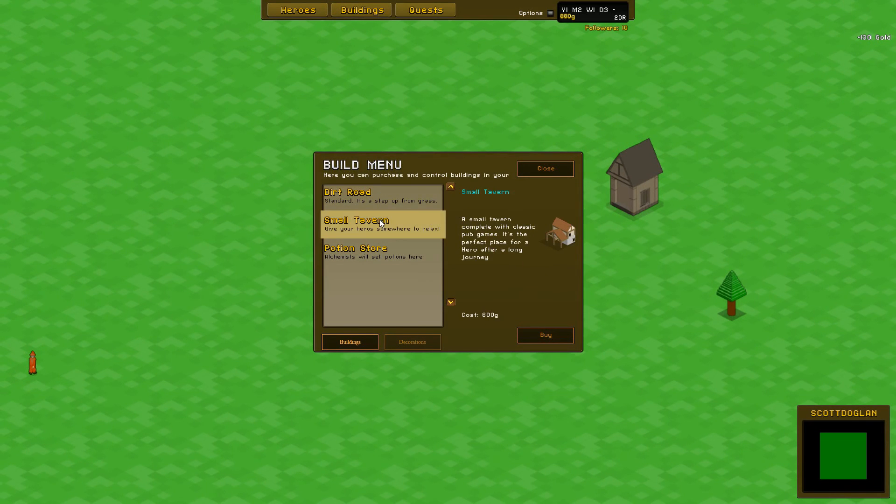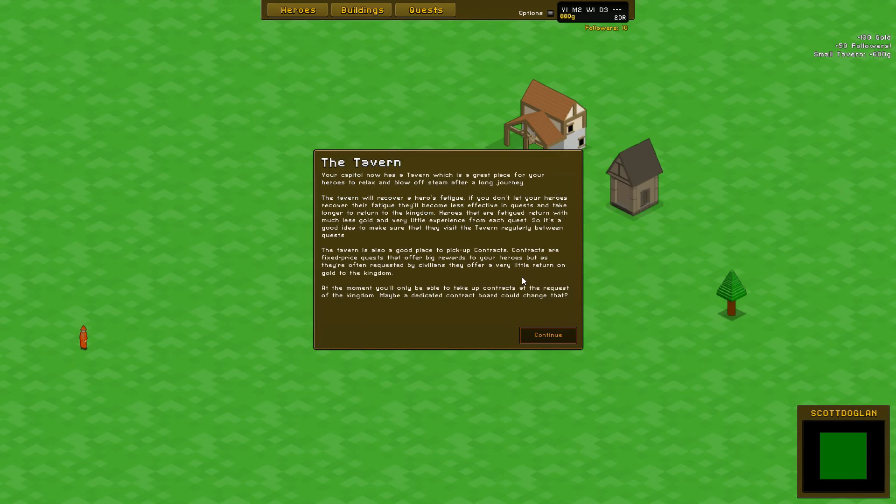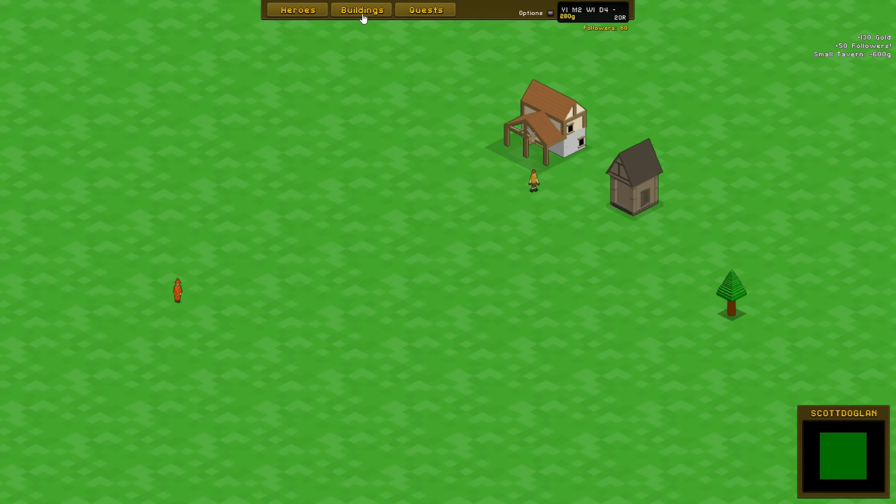I'm buying a tavern! Your capital now has a tavern, which is a great place for your heroes to relax and blow off steam after a long journey. The tavern will recover the hero's fatigue — if you don't let your hero recover their fatigue, they'll become less effective in quests and take longer to return. Heroes that are fatigued return with much less gold and very little experience, so make sure they visit the tavern regularly between quests. The tavern is also a good place to pick up contracts — fixed price quests that offer big rewards but little gold return to the kingdom. I'm going to build a dirt road between the two, I think.